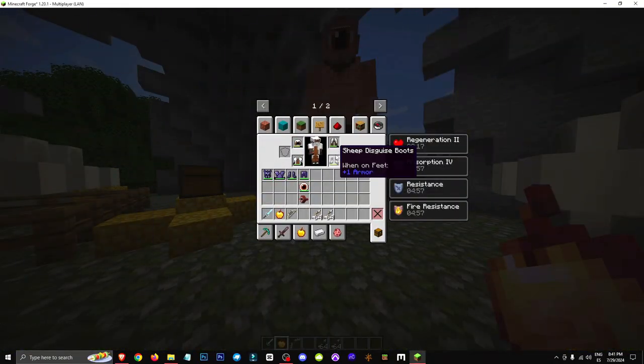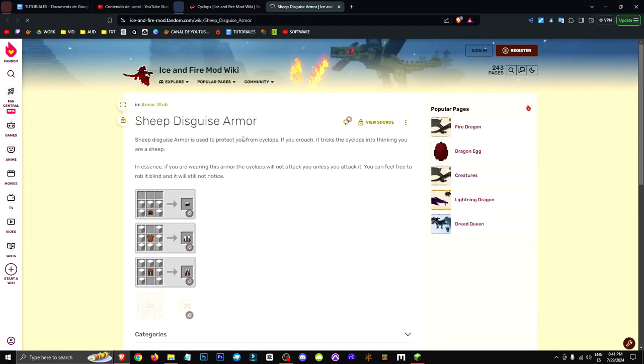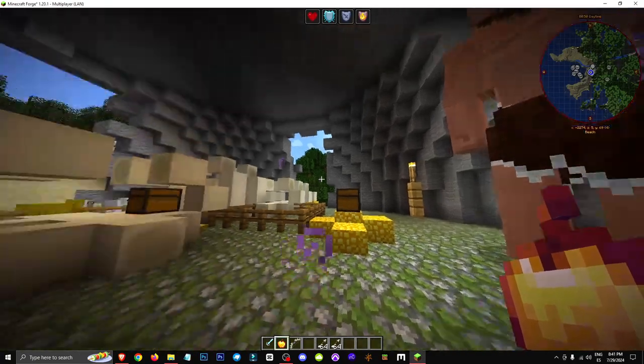By the way, this armor is the shift disguise one. Since I've already attacked this Cyclops, he doesn't care about me at all, but this is how you craft it — this is the crafting recipe. Basically, it would serve us... primarily, it would help us go unnoticed.